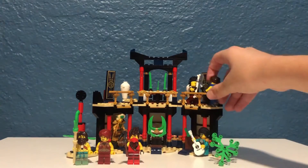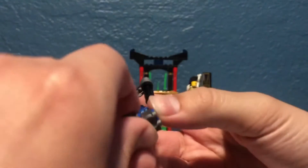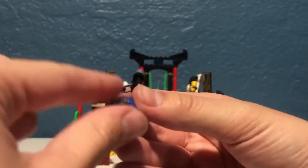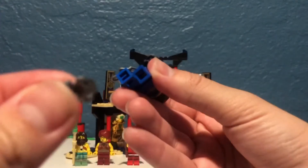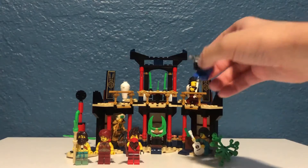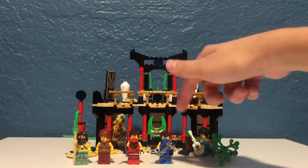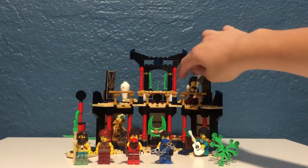Up next we have Jay. If you see here, he's wearing roller skates which are not really for him in particular, but they did come with the set and they're supposed to go in a treasure chest over there. He's also a legacy remediation of the Tournament of Elements Jay.